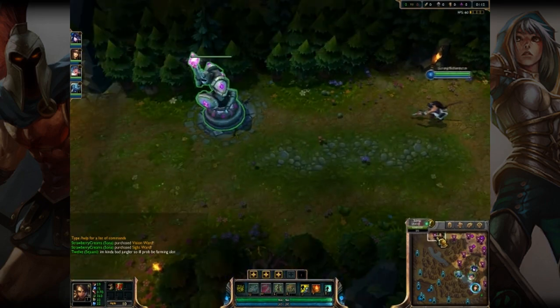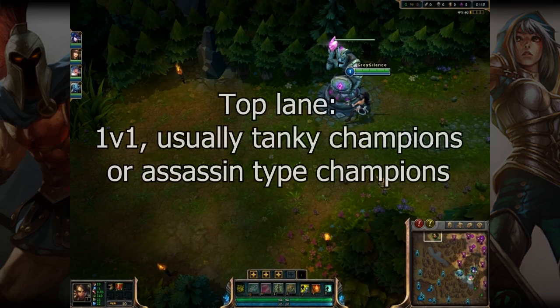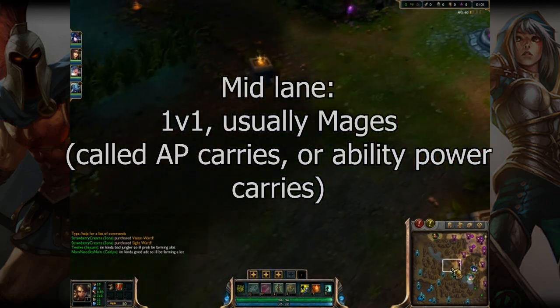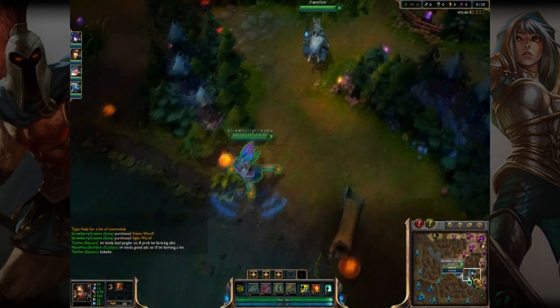At the top lane there's usually a 1v1, with tanky type characters or assassins. At mid lane there's usually mages — pretty much always. In bot lane there's the AD carry, which is a ranged character, and the support character.